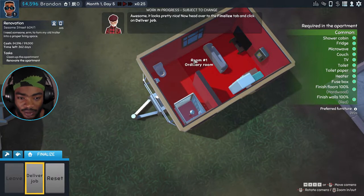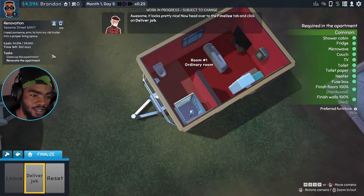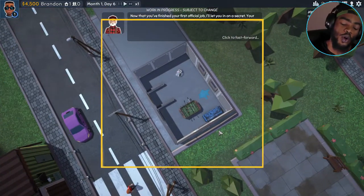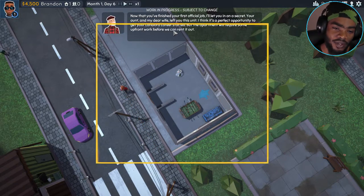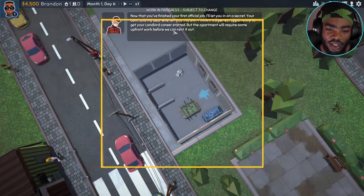One ordinary room — awesome, it looks pretty nice. Head over to the finalize tab and click on delivery job. Now that you've finished your first official job, I'll let you in on a secret: your aunt left you this unit. It's a perfect opportunity to get your landlord career started, but the apartment will require some upfront work before we can rent it out.